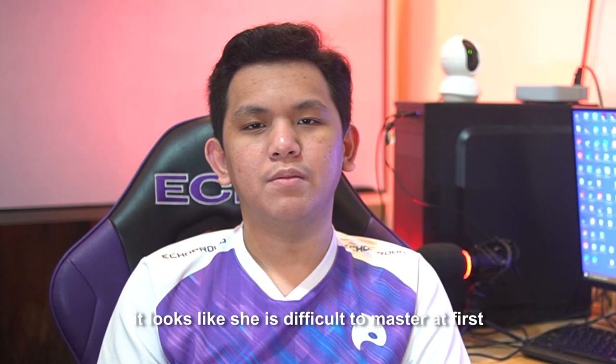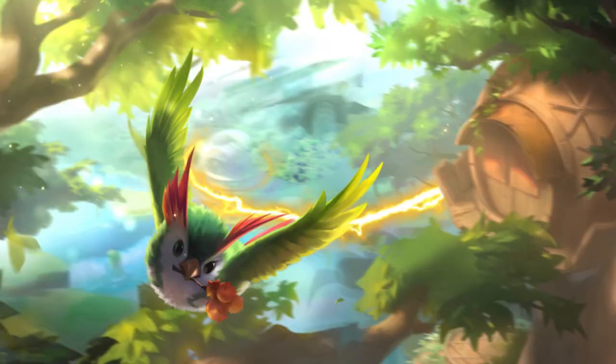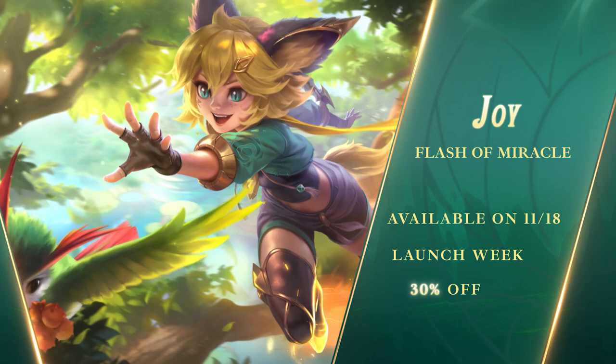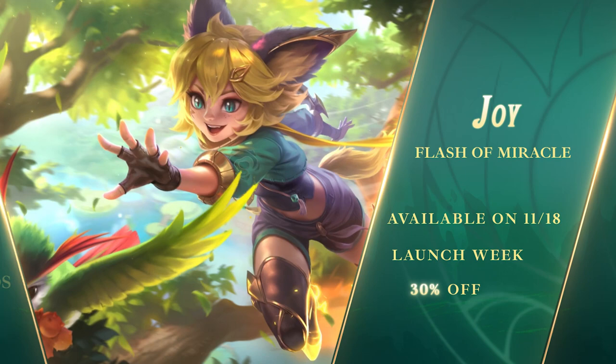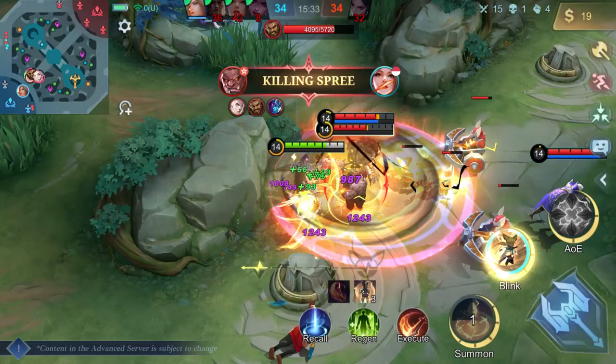Joy, the Flash of Miracle, is coming November 18th. Don't miss out on the 30% discount in the first week of her arrival. Also, make sure you grab her skin, Feline Ranger, at only 51 diamonds in the first two weeks. We can't wait to share with you the joy our new hero brings. So until next time, we'll be seeing you in the Land of Dawn.